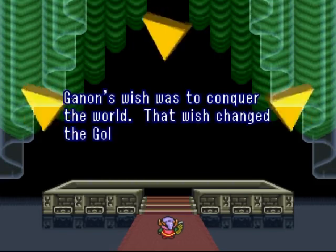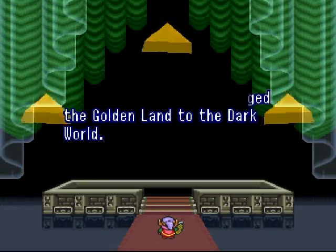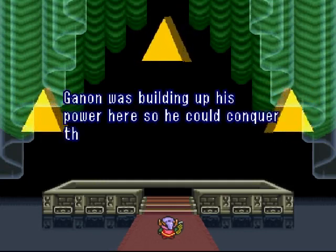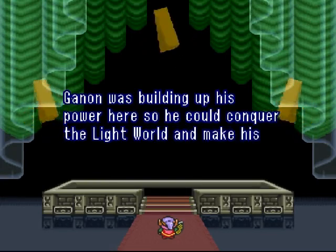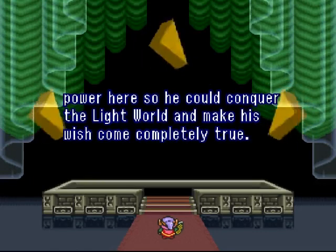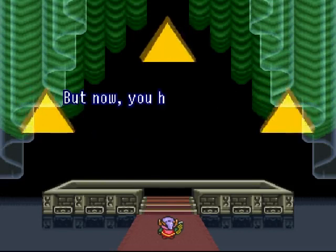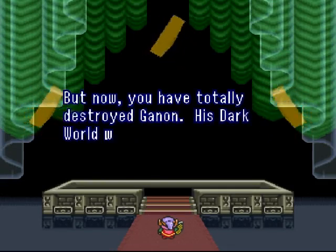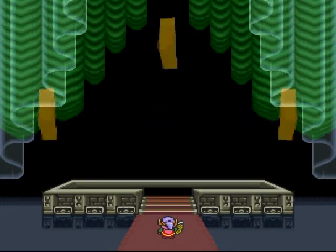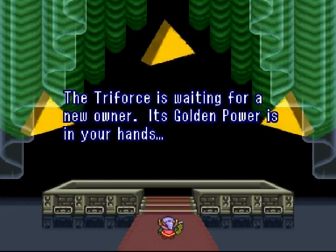The stronger the wish the more powerful the Triforce's expression of that wish - well, that's great, whatever. What do we want - world peace, solve hunger, cure cancer? Ganon's wish was to conquer the world, and that wish changed the golden land to the dark world. Ganon was building up his power so he could conquer the light world and make his wish completely true - it took him a long time though. But now you have totally destroyed Ganon, he'll never be back and his dark world will vanish. The Triforce is waiting for a new owner - its golden power is in your hands!